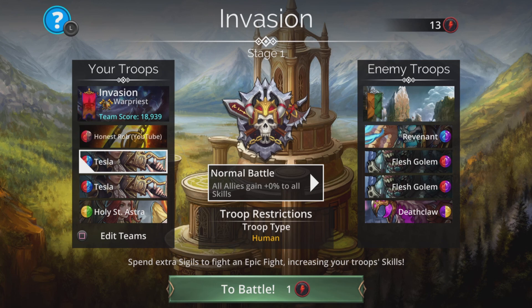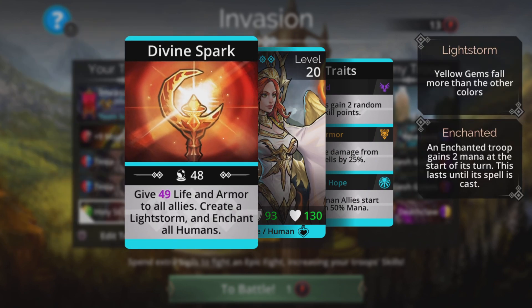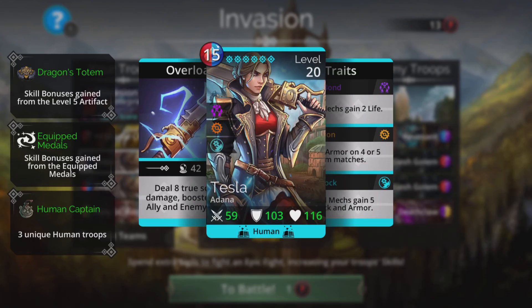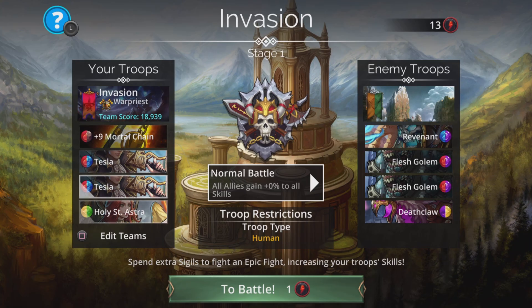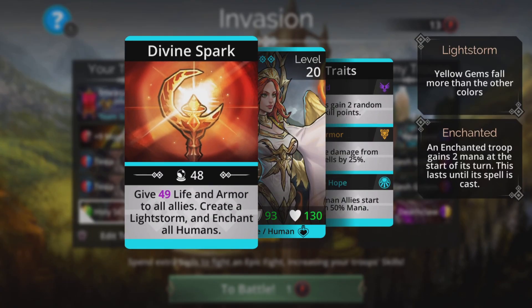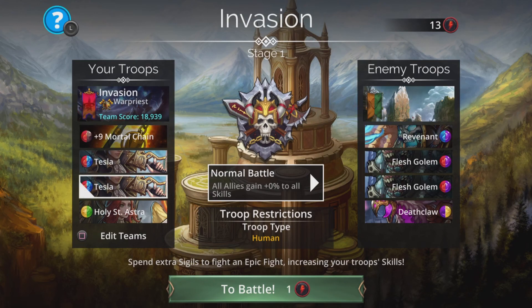Buying at least tier one from the shop gives the potion of enchantment, meaning this team charges up really fast. We also have Holy St. Astra — she gives life and armor to all allies, creates a light storm, and enchants all humans. When she casts, we get a bunch of life and armor which makes the team more survivable and increases Tesla's spell damage. The more armor you get, the more you boost Tesla's damage output. With two Teslas it's going to be a lot. She enchants all humans so as soon as they've cast, they're ready again immediately. Everybody has a 50 mana start, we'll be enchanted, get armor boosts, and absolutely wreck the opposition.